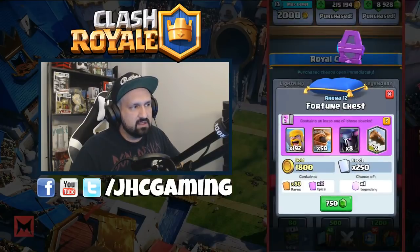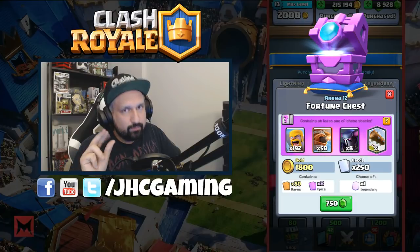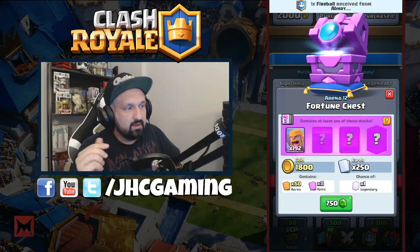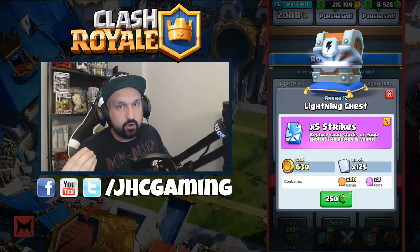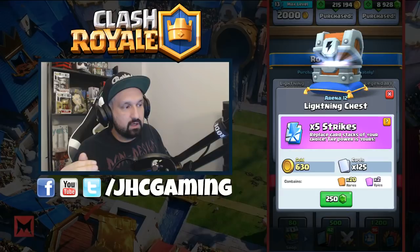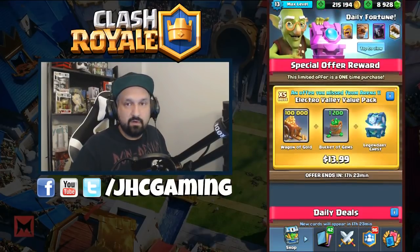Today we will open at least one of each just to see how it goes. The fortune chest gives you a look at your magical chest if you want. The new giant chest, which is the lightning chest, gives you five strikes — they show you a card and if you don't like it you take it out and take something else.